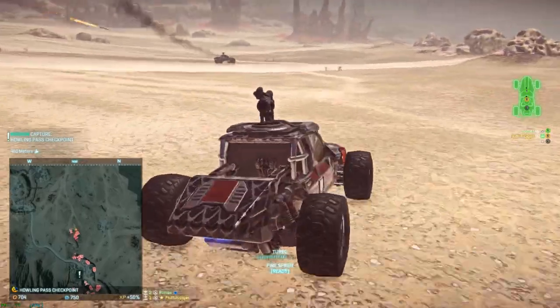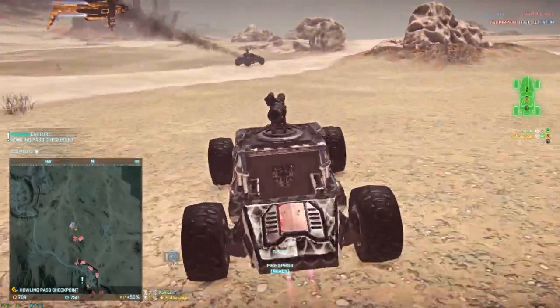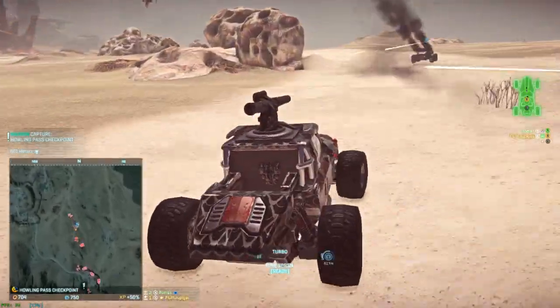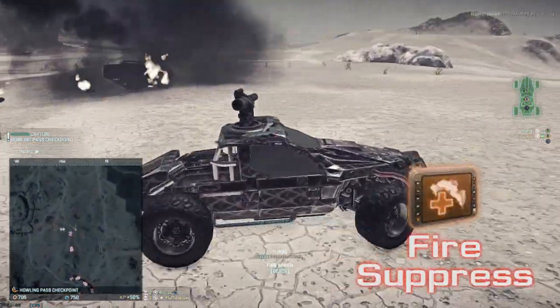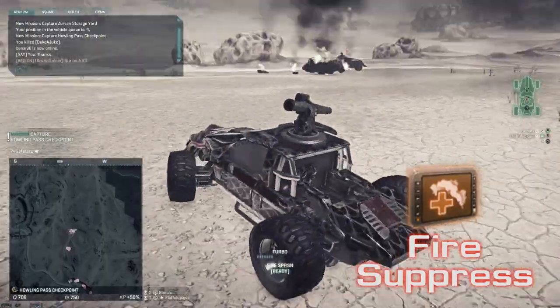My suggested loadouts for the Harasser are an anti-armor weapon such as the Halberd, Enforcer, or Sauron, Racer Chassis, Stealth Module, and Fire Suppression for that little extra health when you're running from danger.